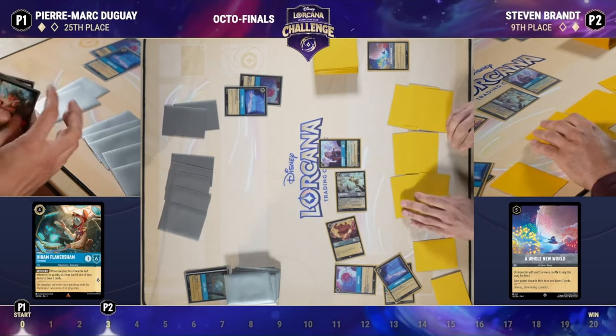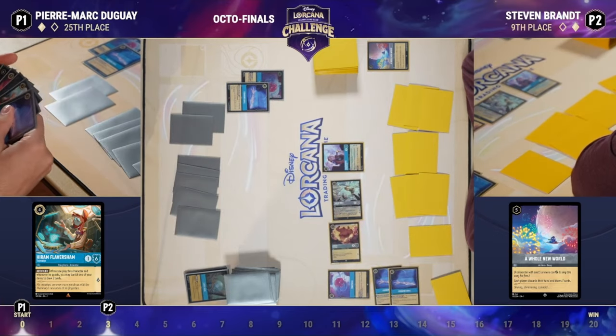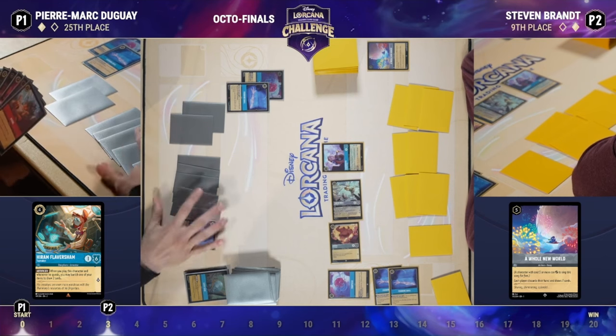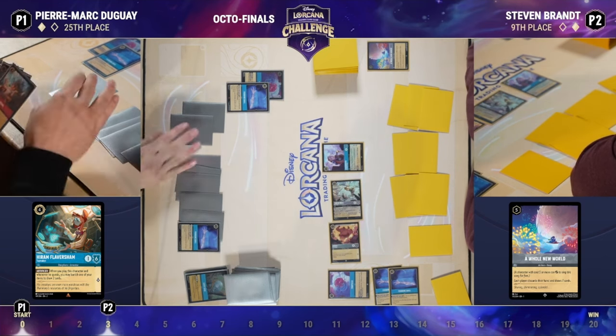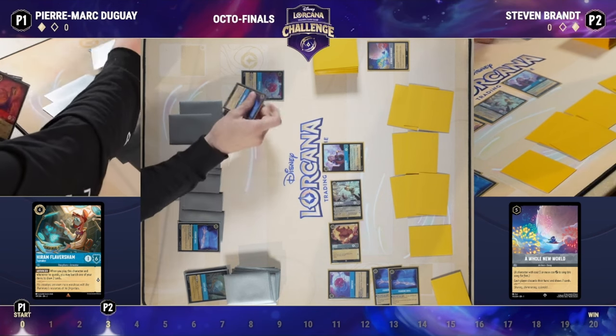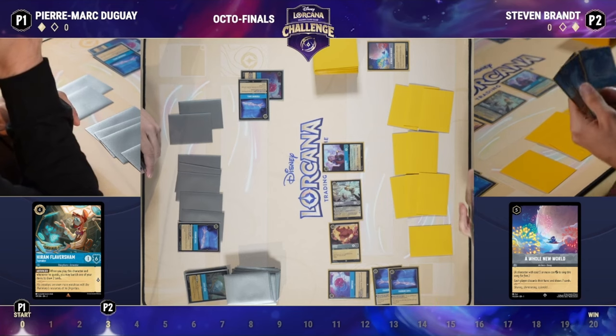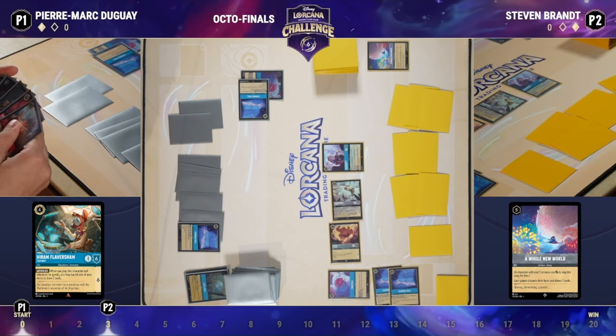We see another Whole New World in hand for Steven — he's been running hot on those. We haven't seen a Flaversham yet from either player, but Pierre does have one in hand, so hopefully he can get that down. It's actually less impactful in this matchup than others because of Whole New World — it's still non-zero, but if your opponent does have it, as soon as you play Flaversham and draw those two new cards, they'll dump their hand, sing Whole New World, and you're in a pretty bad spot.